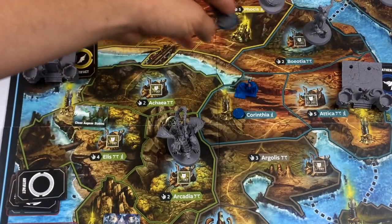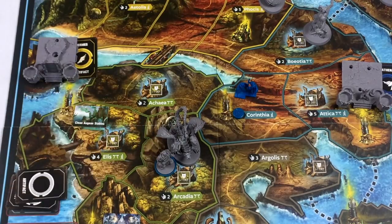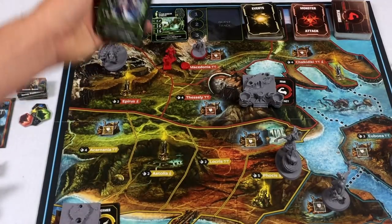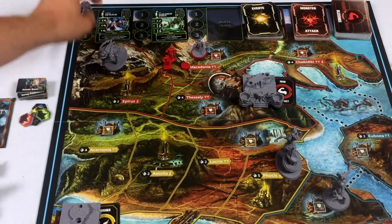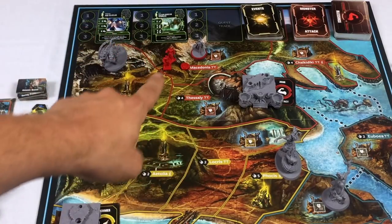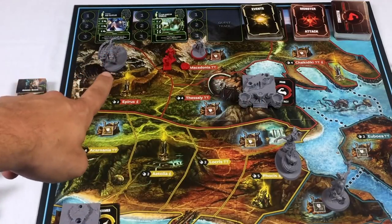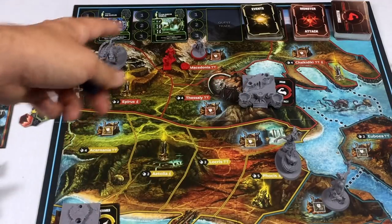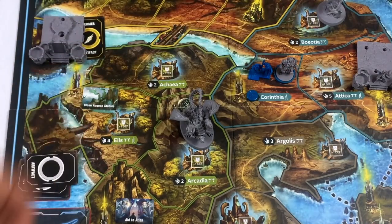Heroes are in charge of fighting the monsters — that's one of the victory conditions: kill three monsters. They can also go on quests to make everybody stronger. Hoplites control regions, heroes fight monsters and do quests. In a three or four player game, any player can also contribute to building monuments.